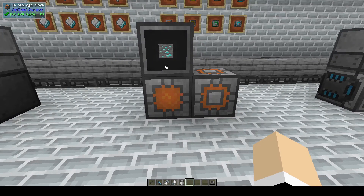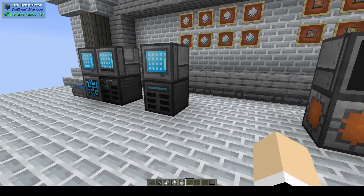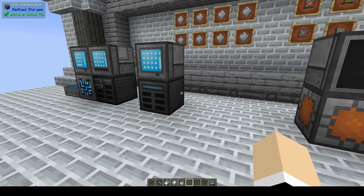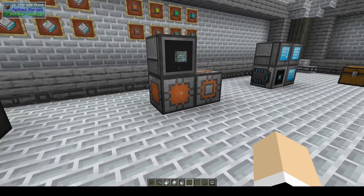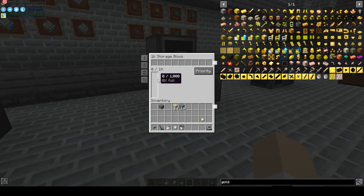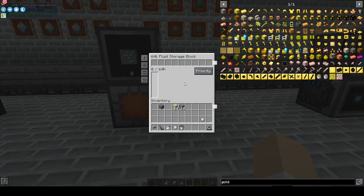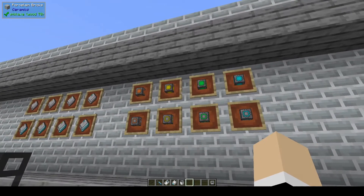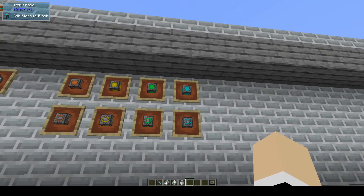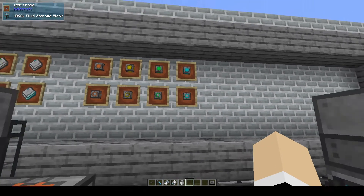There are also storage blocks that act the same way — you can store items in them — but you will not be able to use the disk manipulator to move items on or in the storage block. Use these very sparingly, if at all. There's also a fluid storage block version. They range from 1k to 64k and 64k to 4096.